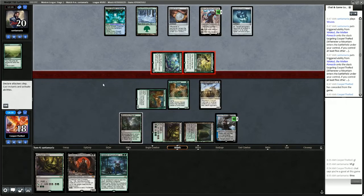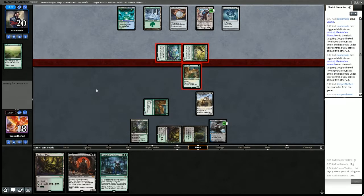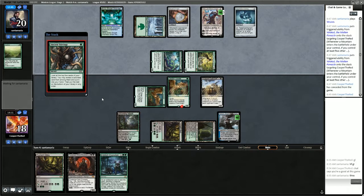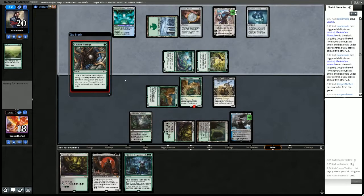Both are attacking Ashiok, as expected. Gilded Goose will block Azusa so we get to keep all our creatures. Opponent plays Ancient Stirrings — one of the old powerhouse cards of Modern. We've seen it for ages in Tron, and it's quite good in this deck too, where most of the time you're looking for lands or maybe an Amulet of Vigor.